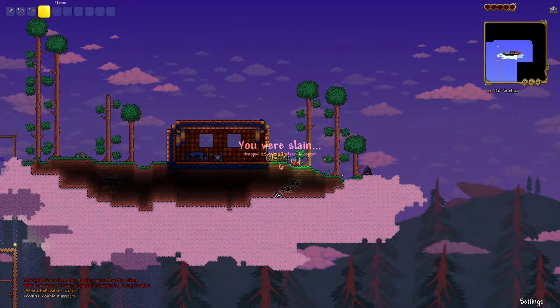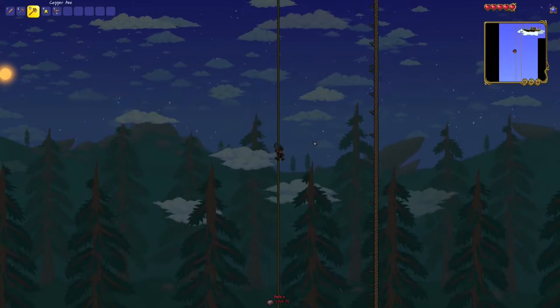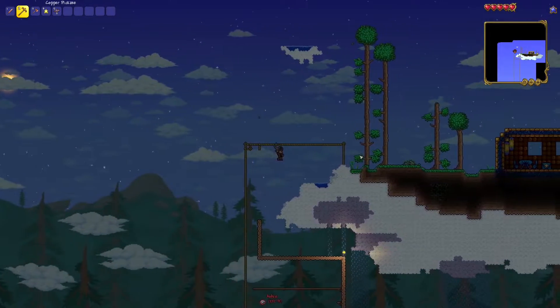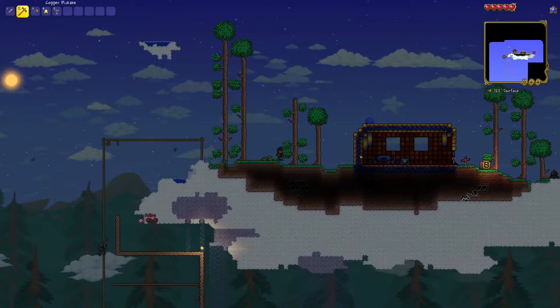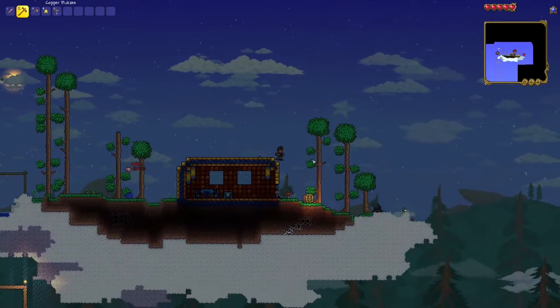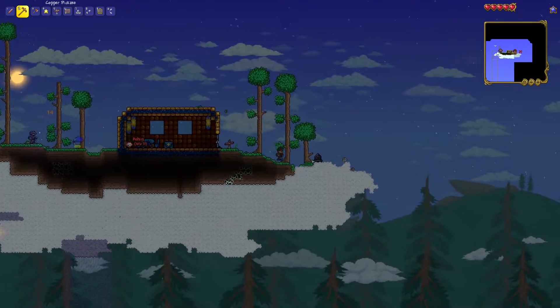We found a Sky Island — it had some wings, along with some other stuff. But due to us being inflicted with the medium core curse, we thought it'd be best to let Ashen here have the wings. We'll just have to try our luck in the next Sky Island that we find, whenever that happens. It was quite the journey getting our butts up here.